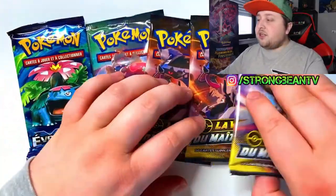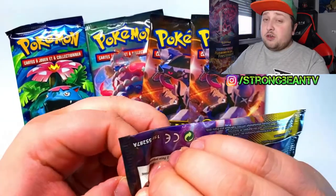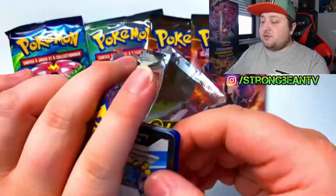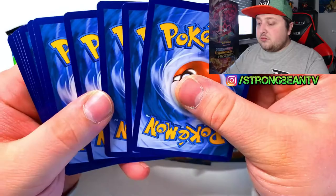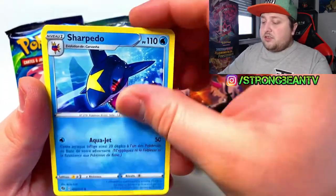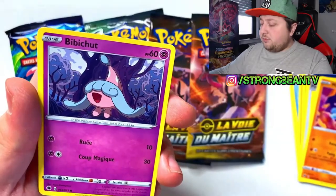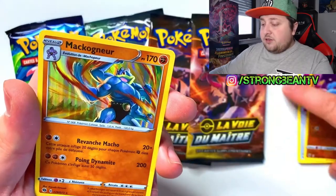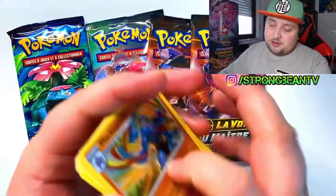So let's go to the Champions Path guys and keep that Evolutions for last. Maybe we'll open two Champions Path, and depending on what we get I might open the Evolutions first. Got Sharpedo, got Arbok, got Kakuna, got a Pokeball, got Machamp, Machoke. Got another one in reverse — we got a holographic Machamp, which I already have like ten times.